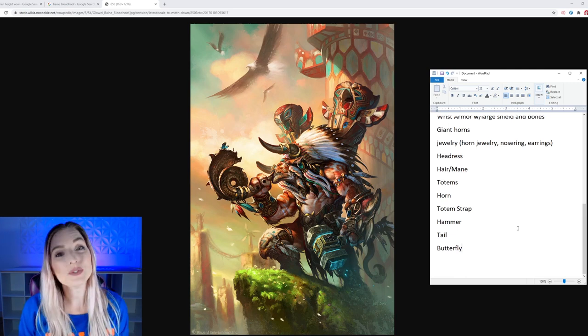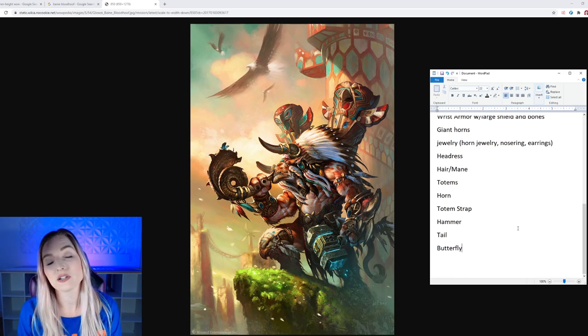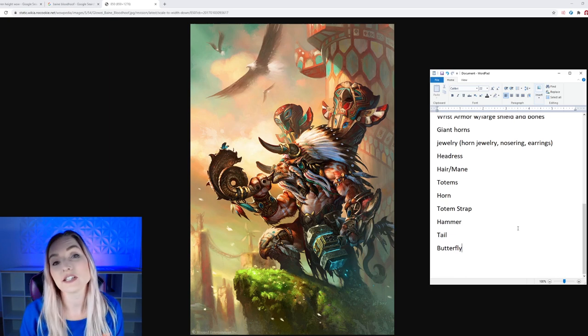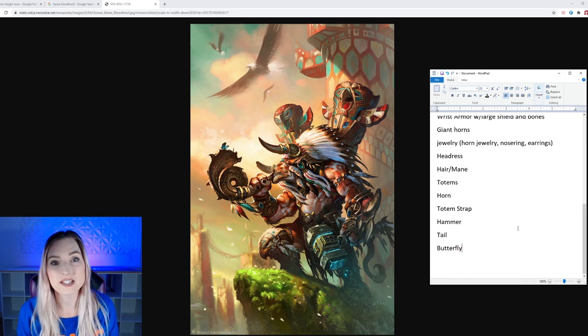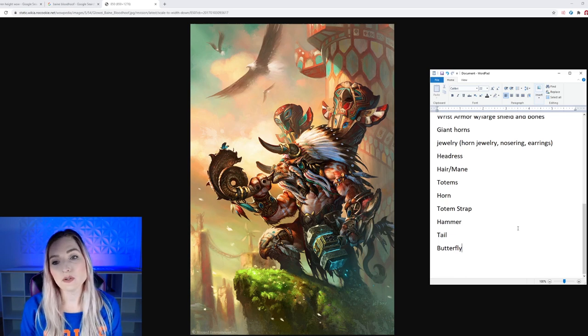So we did it — we got through step one: breaking down the big build and determining which components we are going to make. It's okay to leave out components if you don't want to make them, as long as it doesn't impact the overall look of the character. For example, I would never leave out the horns because he's a Tauren, but you could leave out the side pouch. Decide to take on only what you can do, but I would encourage you to push through, test your skills, and try to learn some new ones.